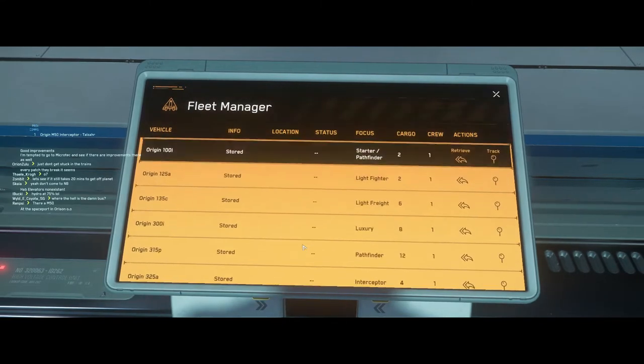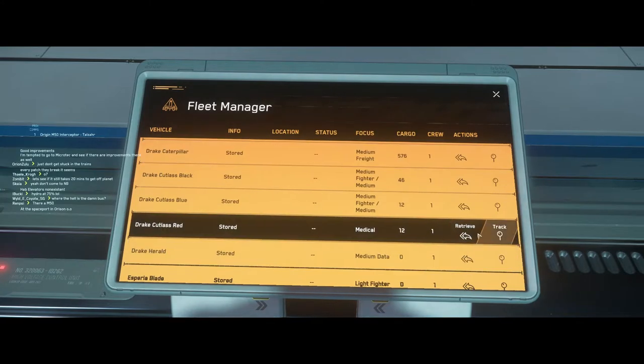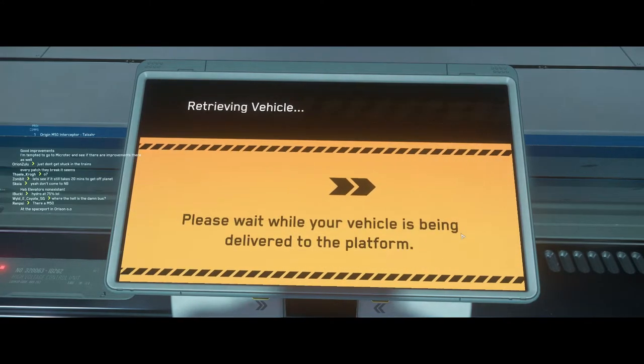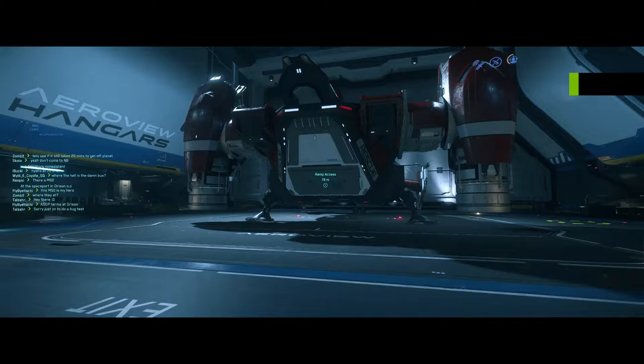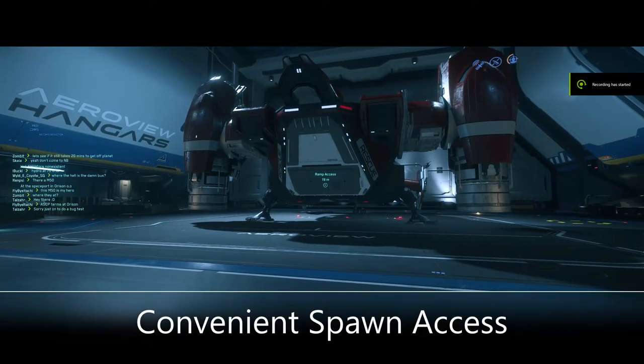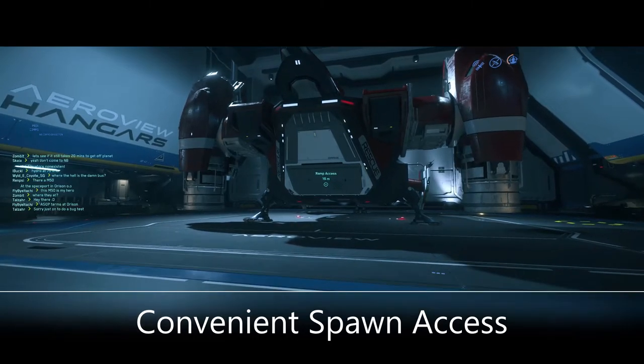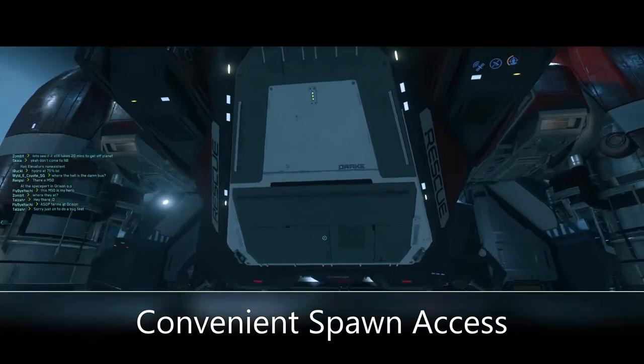Let's see — I'm actually gonna go with the Cutlass Red. We can actually create a small spawn point here. Alright, now we've got the Cutlass Red. We're going to attempt it with this.